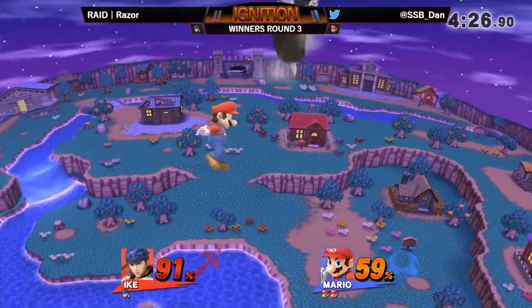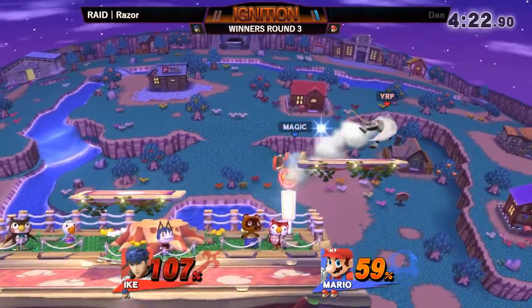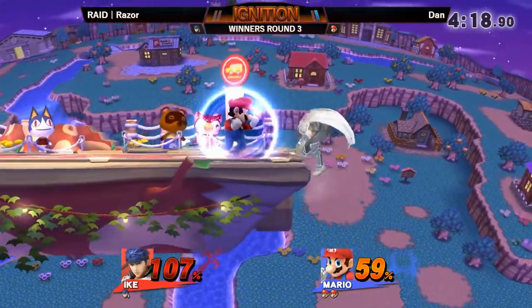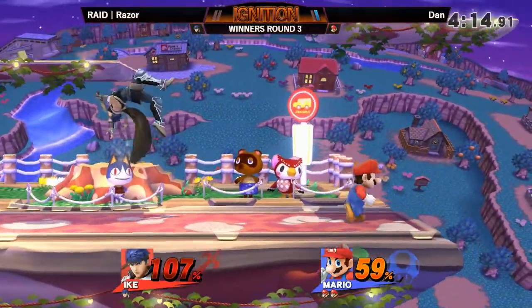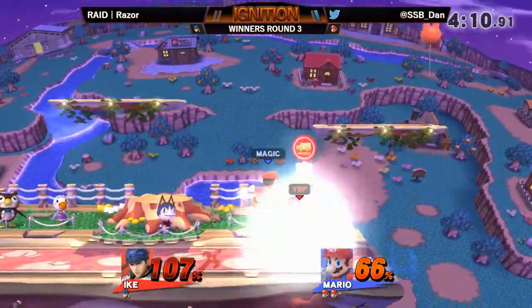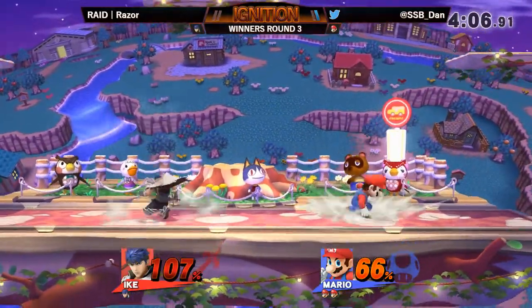Dan is just keeping a lot of solid control on this entire situation — he really tried to get that fireball gimp, but now just stealing his lunch money. Dan's locking this down — it's like, alright, it's over. Ledge being able to block off Ike's recovery and getting safely back to ledge. Now in center stage, but definitely not at an advantage at this point — it's gonna be hard for him to get that point.